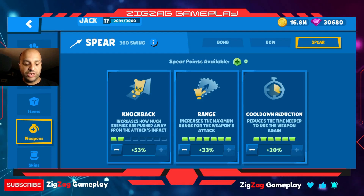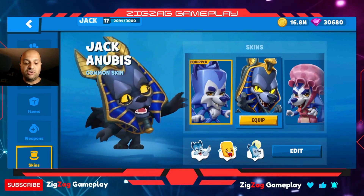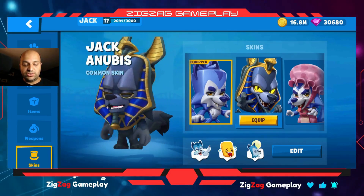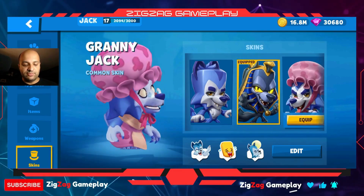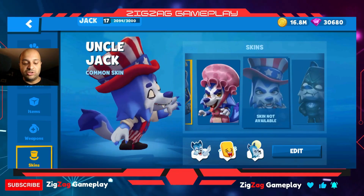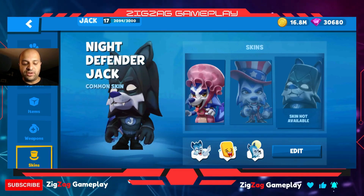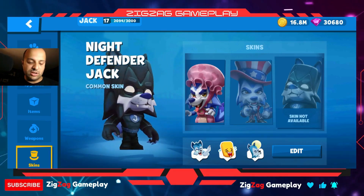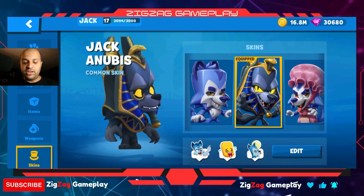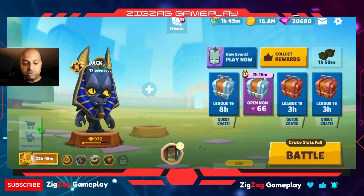In his skins we've got the regular Jack — I don't like that much, his head is too big. My favorite is Jack Anubis, which I believe is the best skin in all of Zuba. Then there's a silly granny Jack skin I don't like much, Uncle Jack, and Knight Defender Jack — kind of a Batman look going on, a superhero look. We don't have that unlocked, but Jack Anubis — I stand by it as the best skin.